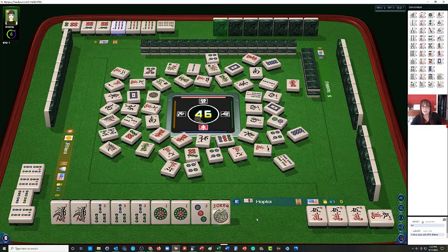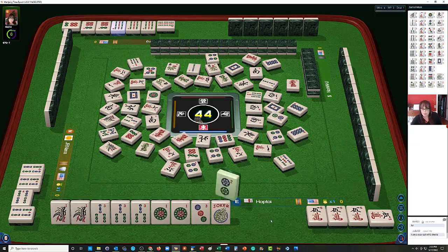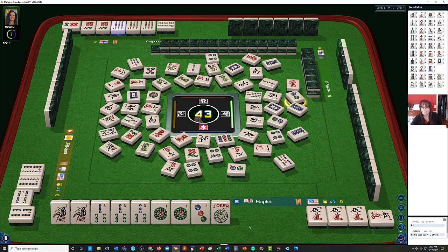Shoot. 4 dots. 8 dots. Let's see. We need a keeper out of this wall. 7 bamboos — keeper. 2 dot. We are being mocked. 2 dot, 4 dot, 2 dot, 4 dot — 2 dot again. 9 characters. They have a lot of 3-6-9 in there.